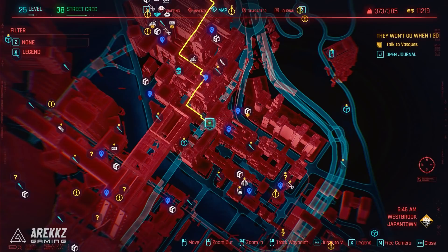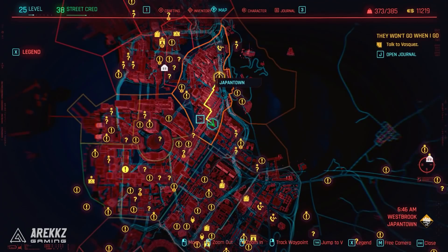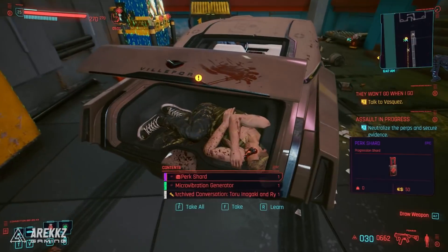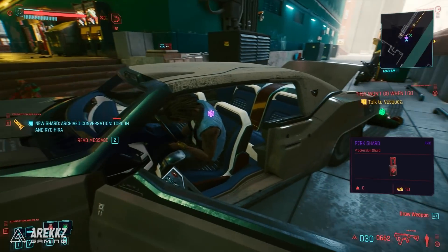For your second location, the next one includes two perk shards — two for the price of one. This is near the south side of Japantown. There is an Assault NCPD Hustle, and after killing the three enemies guarding the crashed car, you will find the first shard on a dead body in the trunk, and a second on the dead body of the driver.